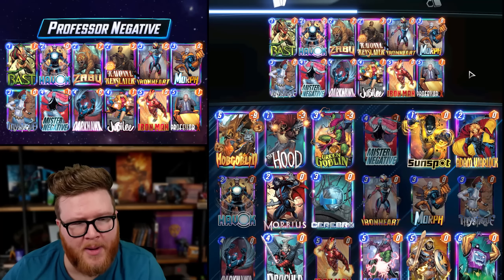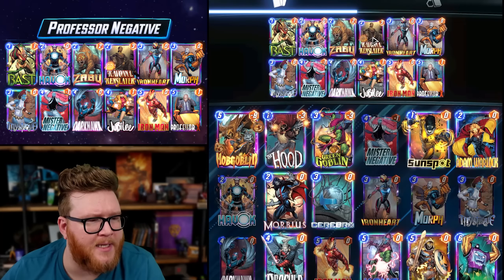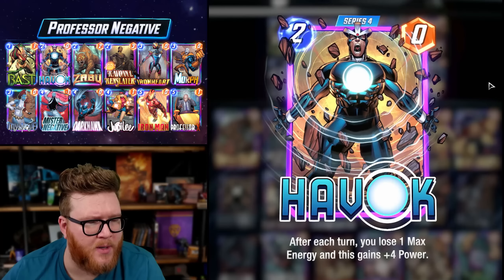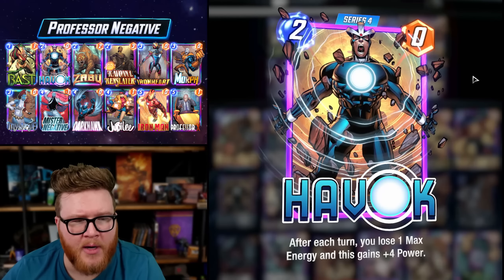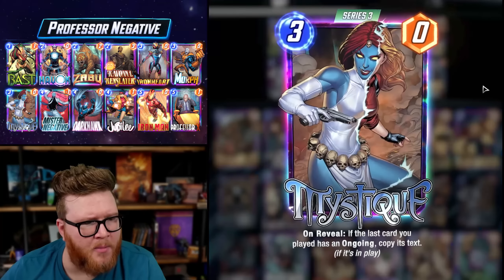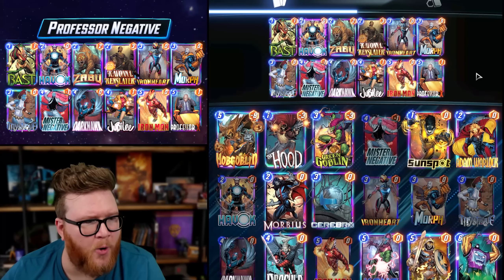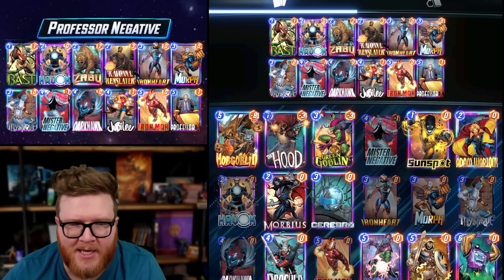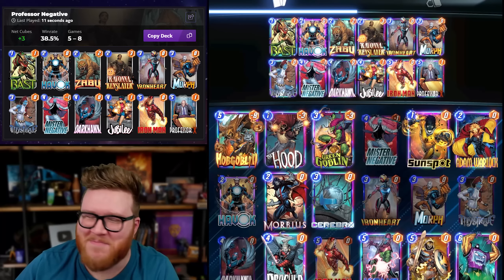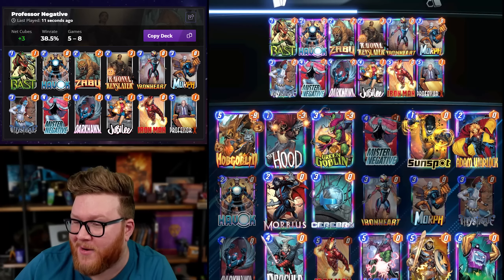I did shift this Negative list away from Null Arnim Zola packages — they didn't make as much sense when you're locking down the location with Professor X. We've got a different look here that leans into Ravona and Rinslayor, and we've also got Havoc in the mix, which feels really nice in Mr. Negative decks as a way to get direct power to support your Iron Mans and Mystiques when you're getting those combos off.